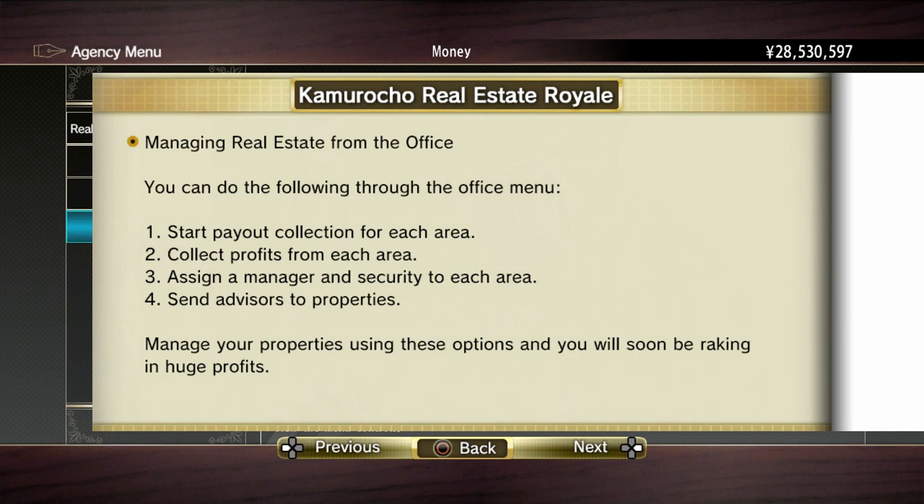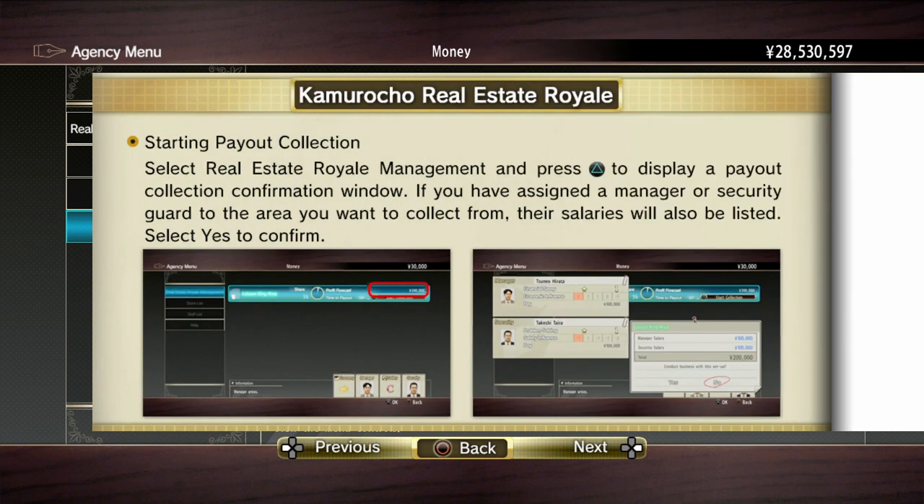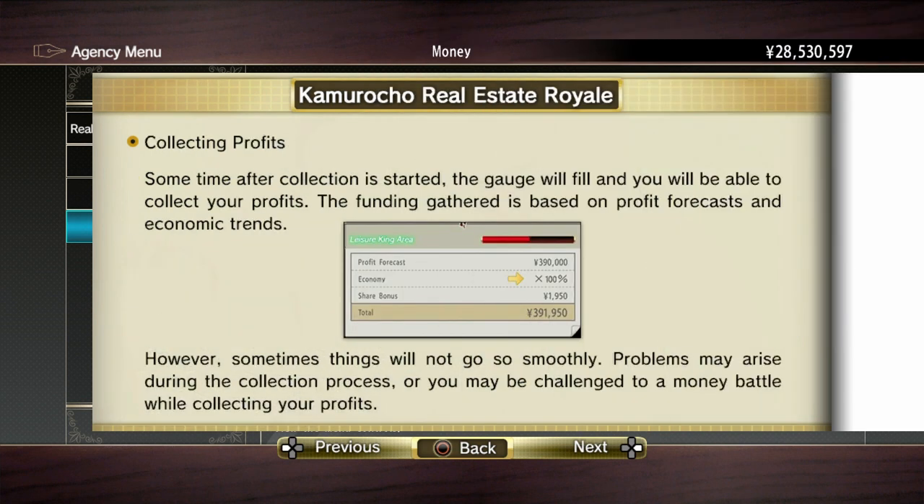If you've just started out, this video should help you out a lot. Starting payout collection: select real estate royale management and press triangle to display a payout collection confirmation window. If you have assigned a manager or security guard to the area you want to collect from, their salaries will also be listed. Select yes to confirm. Collecting profits: sometime after collection is started, the gauge will fill and you will be able to collect your profits.